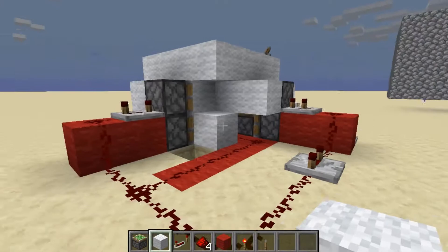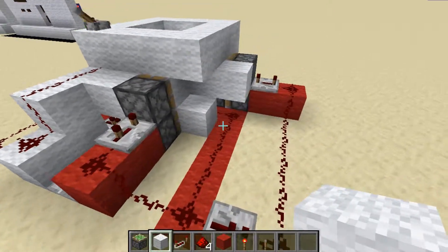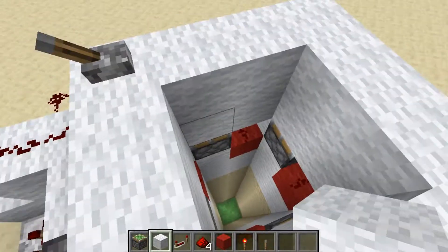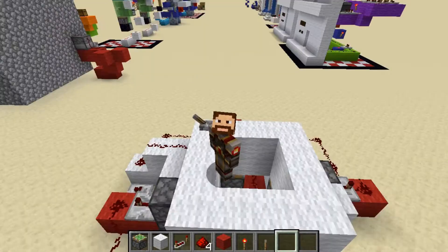So this was another pretty basic redstone contraption, but it helps give a nicer look to your redstone builds that you might not be able to get with just a basic trapdoor. I hope this build helps you with some redstone in your own base, gives you some ideas, and I hope you enjoyed the video.